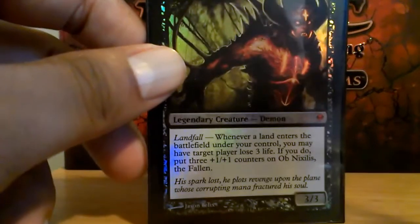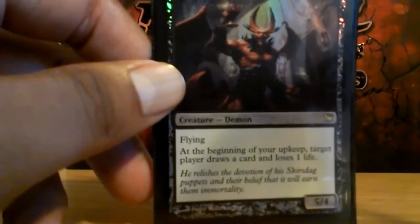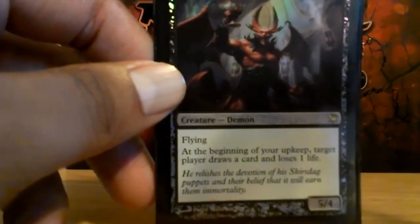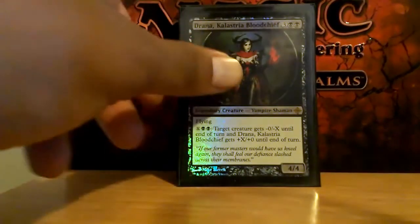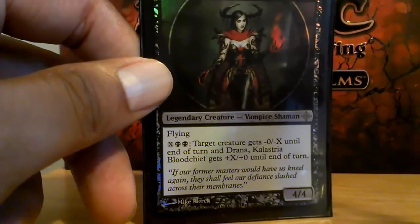Ob Nixilis. Bloodgift Demon — it's a targetable Phyrexian Arena on a 5/4 body. Really good card. Drana, who's the alternate commander of this deck — so I use her as a commander sometimes.